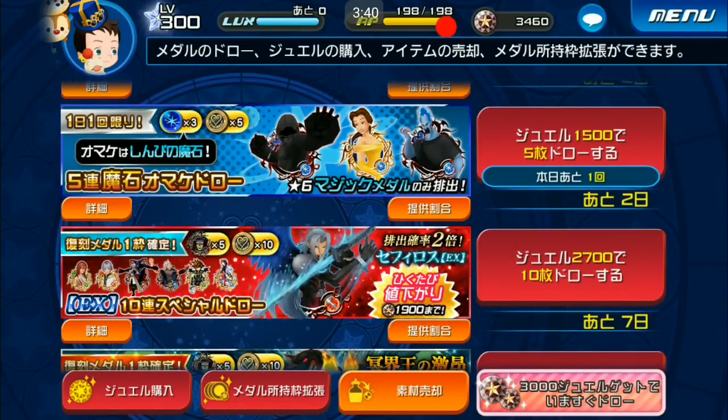We also have the Sephiroth EX reprint banner. The chance to get Sephiroth EX is only available twice, meaning it's 0.4444 percent — compared to the usual 0.6666 percent on the original release. The original had five dots but this reprint Sephiroth EX has no dots at all.